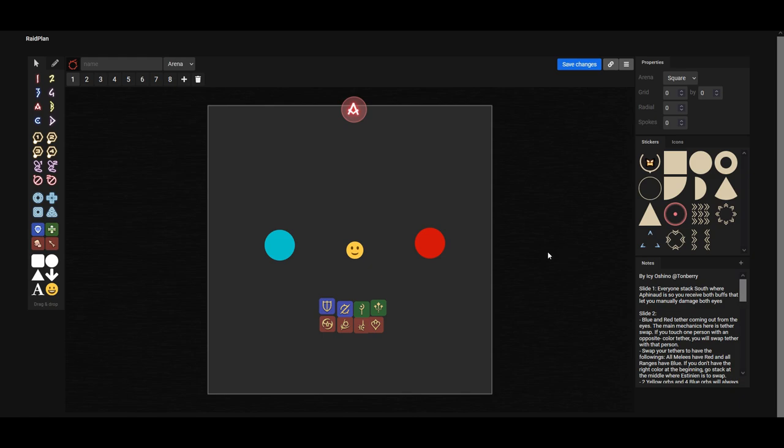First thing that you need to do here is ensure that everyone stacks together. The reason for this is because 2 players are going to get an AoE buff onto them, and when you stand onto these AoEs, you get a buff which enables you to damage the eyes. If you did not stand onto these AoEs or you died, you are not going to be able to damage the eyes.